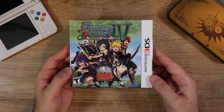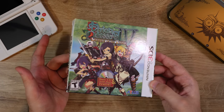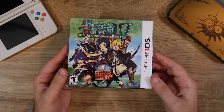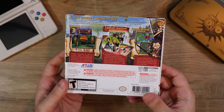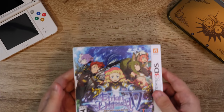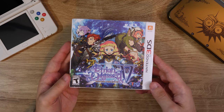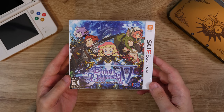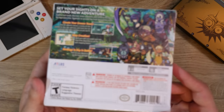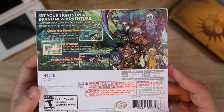Etrian Odyssey 4: Legend of the Titan — the first three Etrian Odyssey games came out on the original DS and they continued that on the 3DS here. And Etrian Odyssey 5: Beyond the Myth — this one is still sealed. Have not played it, obviously. Don't have much to say, but I've always really liked the Etrian Odyssey art. Really, really beautiful stuff.